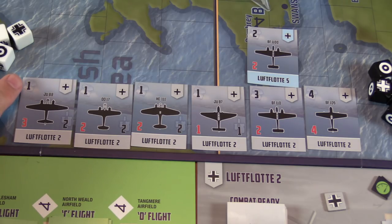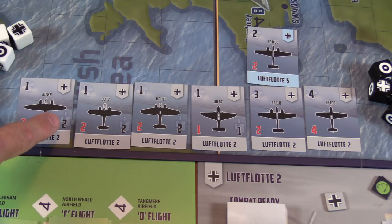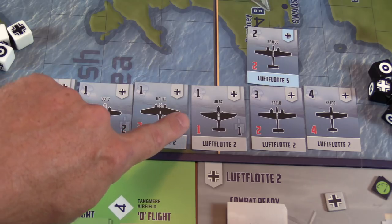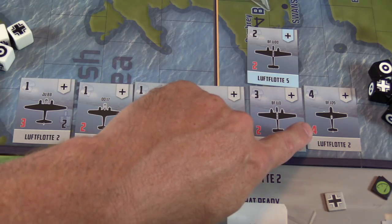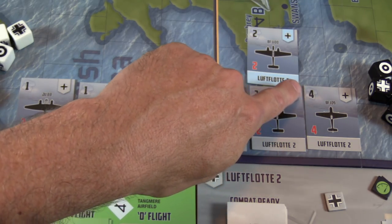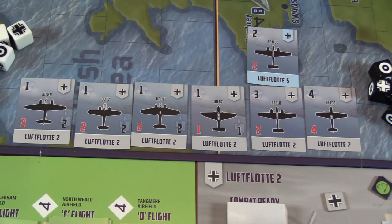Each German flight card shows: the number of dice that flight adds to the die roll, the damage it can take, and its bombing numbers. The Ju 88 can absorb the most damage and rolls two bombing dice. The Junkers 87 rolls one. The BF 110s and BF 109s do no bombing. Looking at combat dice: the BF 109 rolls four, one plane rolls three, Stuka rolls one, and the BF 109 can take a lot of damage. Now let's get into the actual combat — the rolls, the dangers of the intercept, and the pleasure of both intercept and dogfight battles.